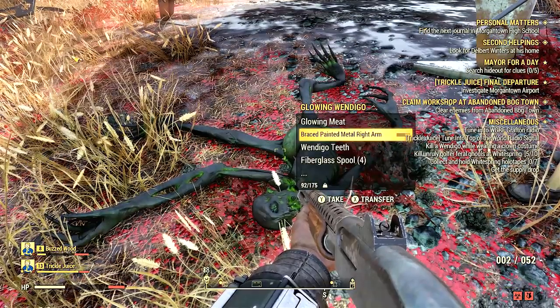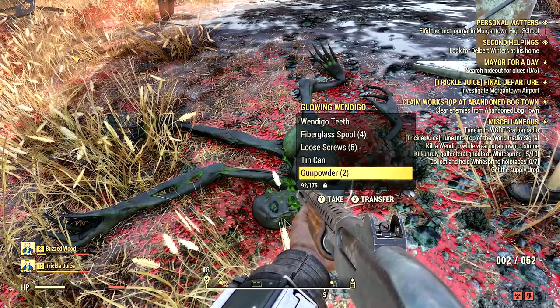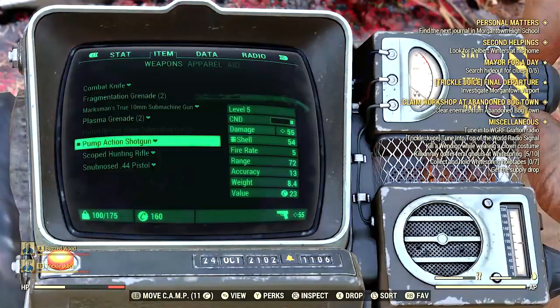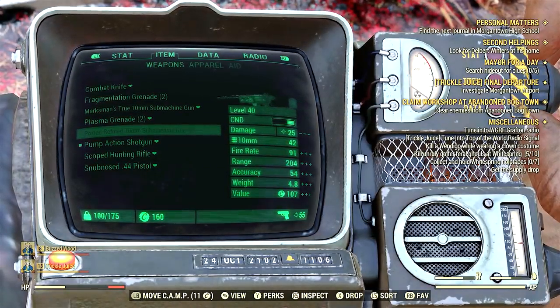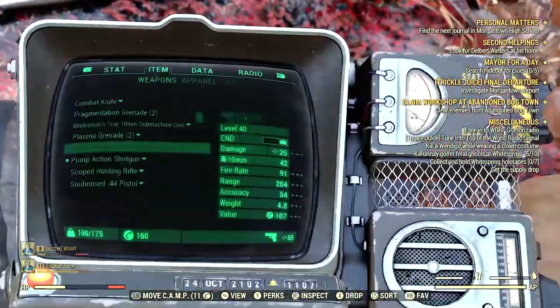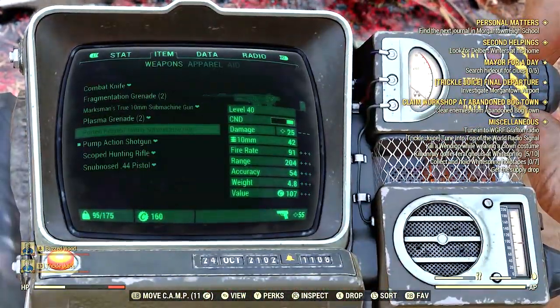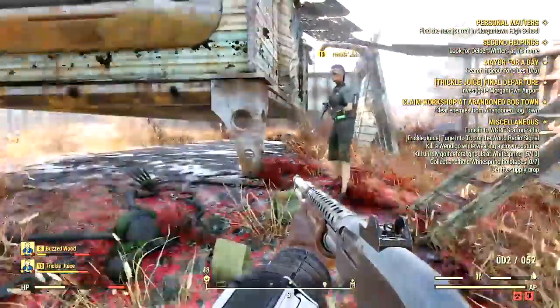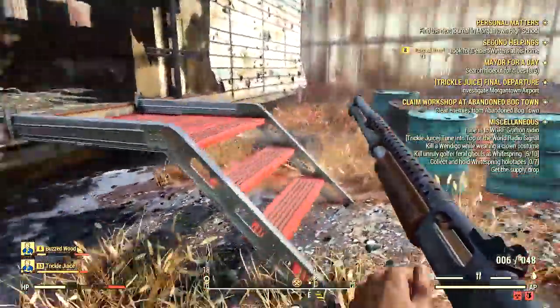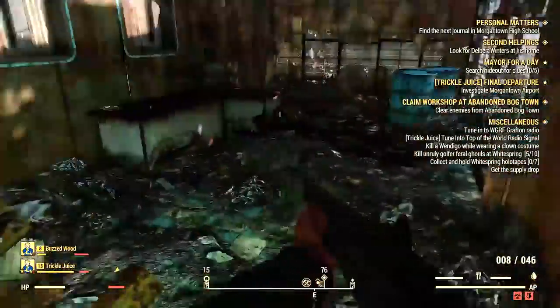I got really excited — I found another 10 millimeter submachine gun, which is an awesome weapon I found at level 25. It does 24 damage and it's not as modified as the one I'm currently using, so I'm going to have to choose which one to break down, probably my level 10. That's all I've got to tell you about the pump action shotgun.